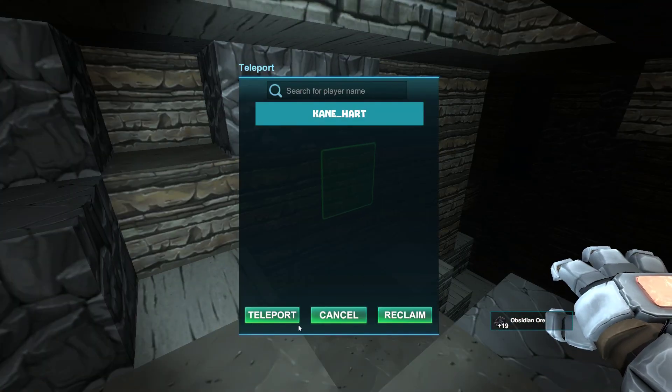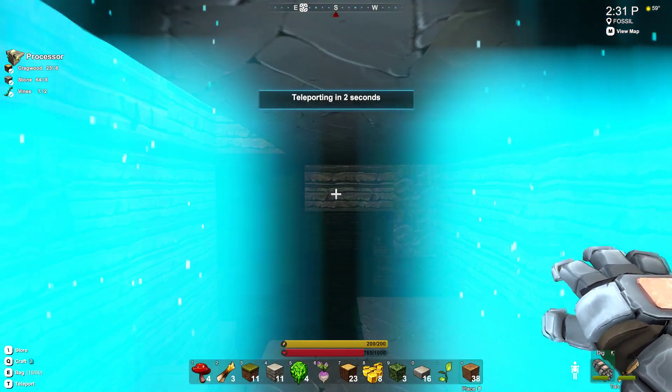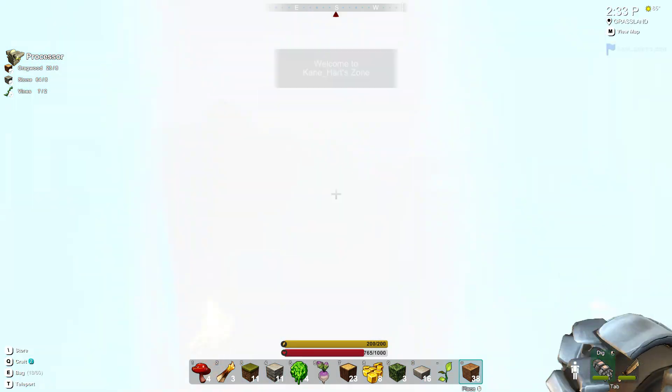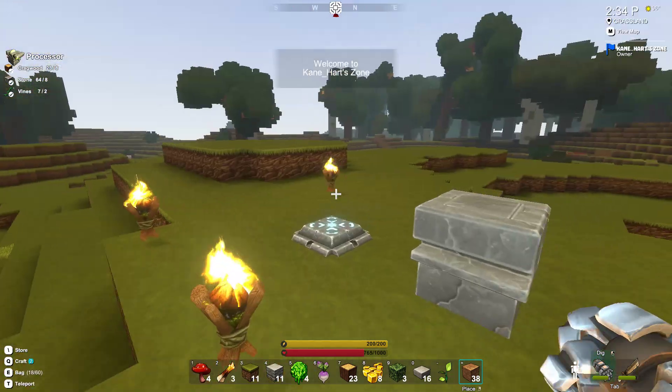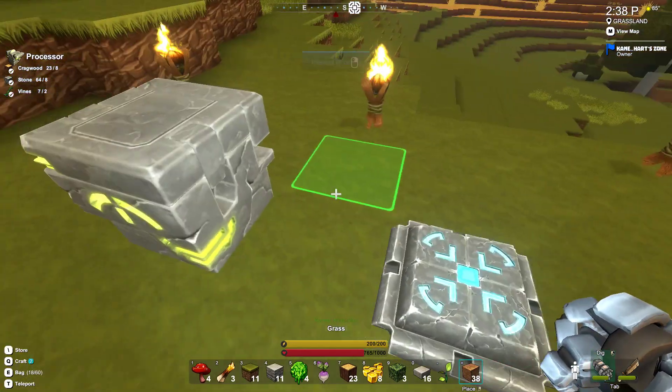Last time we got a few things done. We got our stone hand crafted, or like main mining. We made the extractors, of course, where we can extract coal and obsidian. And we also got our processor. So today we're going to take some of this obsidian.